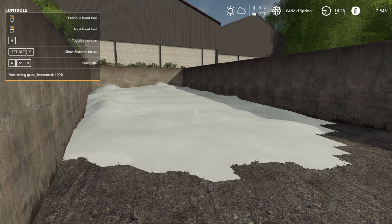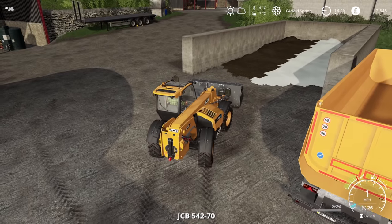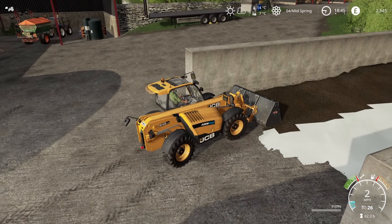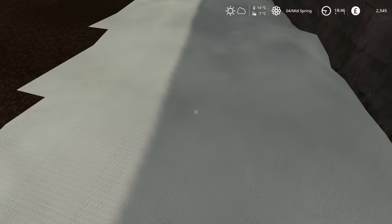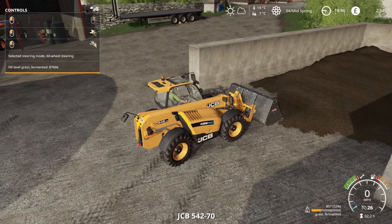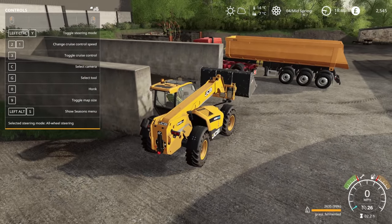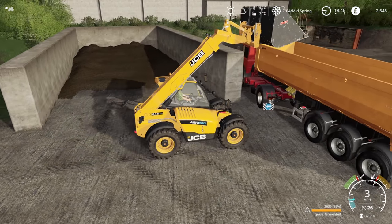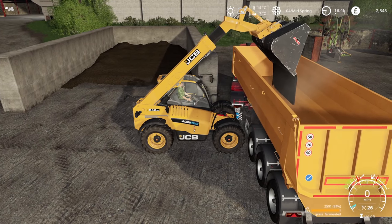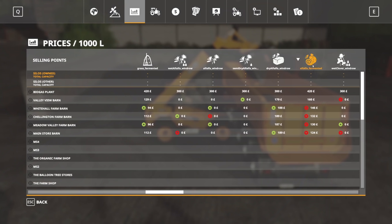Is it stuck on 99%? There we go. It's like when you're running a task on your computer and it gets stuck on 100% for ages. Finally freeze off - and that's only opened one side, do we have to open both? That is certainly grass fermented, as you can see. Which I would imagine is priced the same as fermented silage. Alfalfa fermented - $4.20 at the BGA plant. I think that is a static price; I don't think it changes - sort of locked in. Grass fermented is also $4.20.